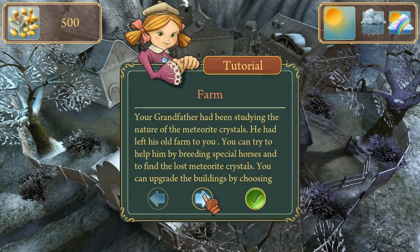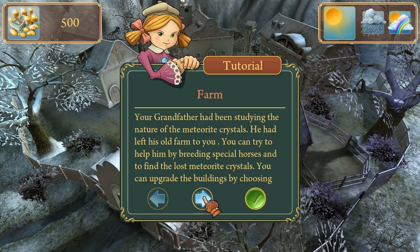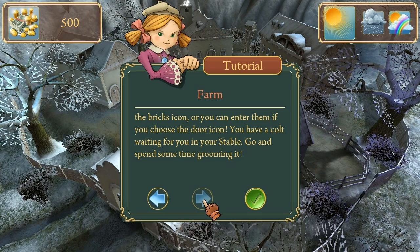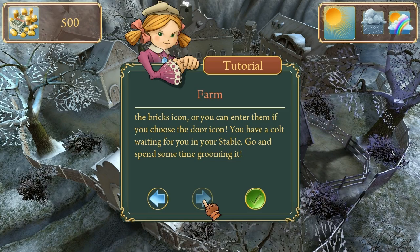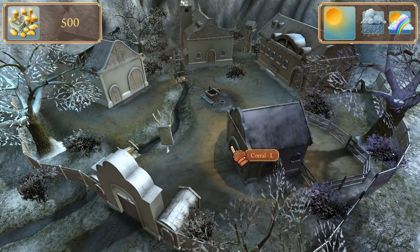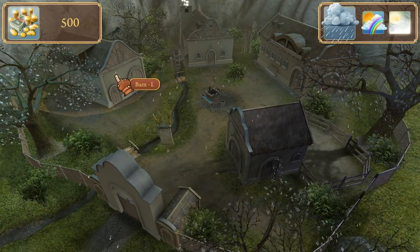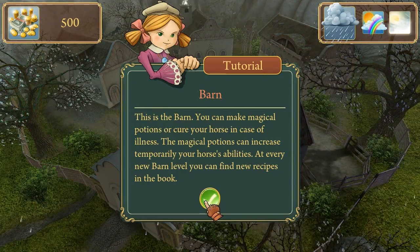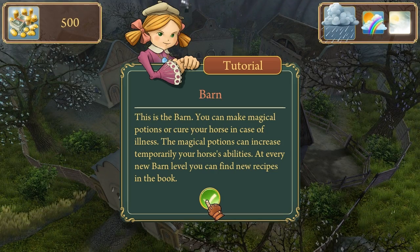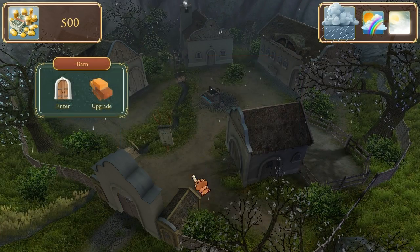Grandfather had been studying the nature of these meteorite crystals. He had left his old farm for you. You can try to help him by breeding special horses and find the lost meteorite crystals. You can upgrade buildings by choosing the bricks icon, or you can enter them if you choose the door icon. If you have a colt waiting for you in your stable, go and spend some time grooming it. Corral. Gate. Barn. Blacksmith. Stable. This is the barn. You can make magical potions or cure your horses in case of illness. The magical potions can increase temporarily your horse's abilities. At every new barn level you find new recipes in the book.